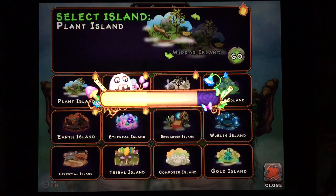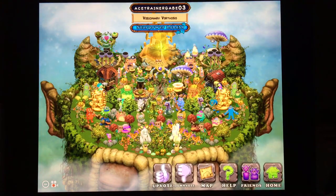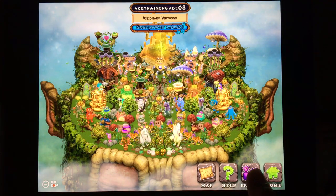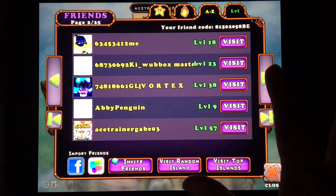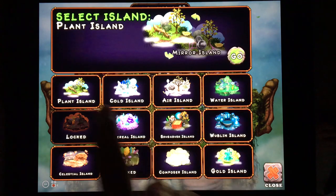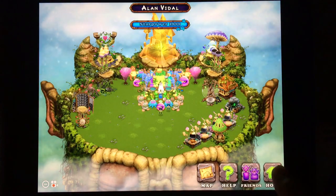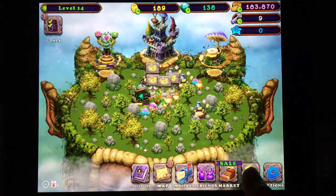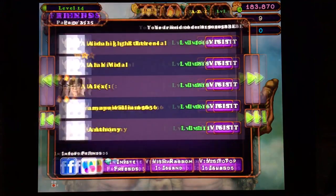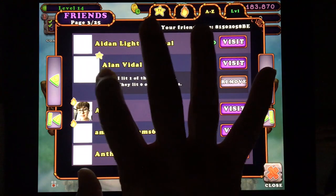I'll go light torches now — we'll glance at their plant island and give them a like. It's a really beautiful island. There were no torches, though it said there were. All righty — oh, I see what it was: I had marked that person as a favorite.